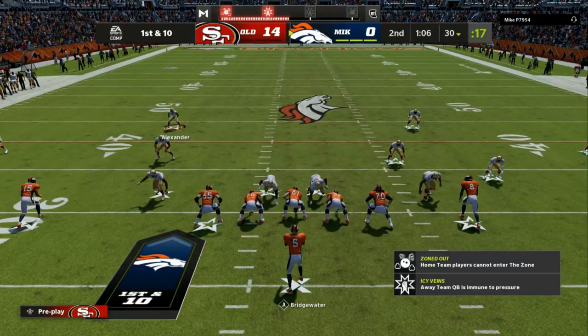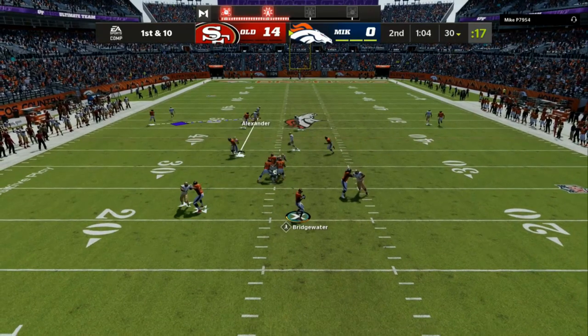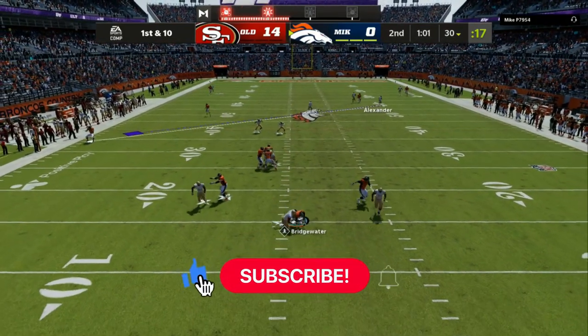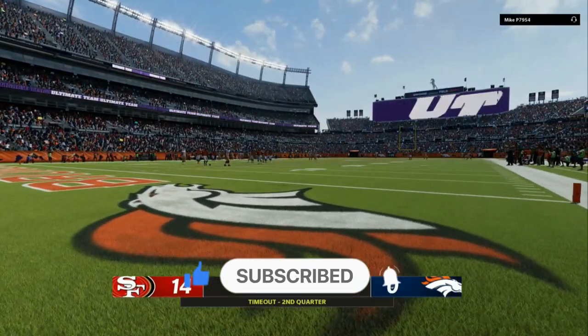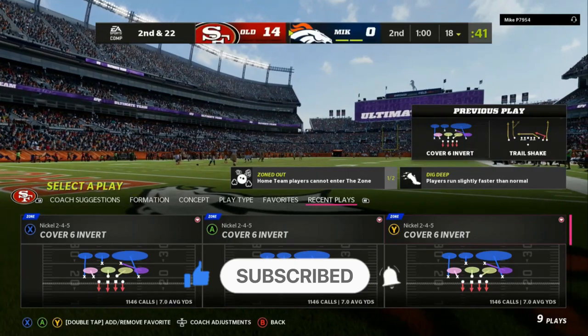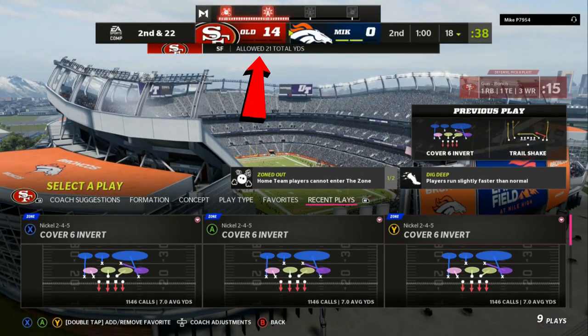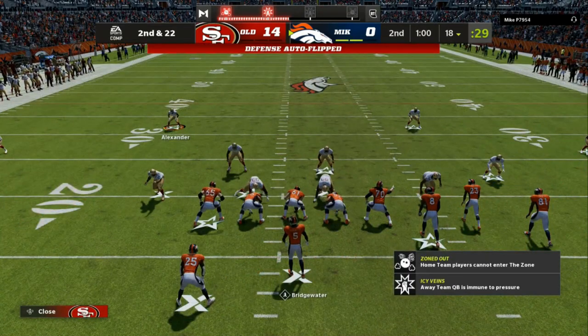With cover six invert I'm able to sit and watch whatever route breaks open and help that player out, because the AI is kind of crazy in Madden 22. I sit back with the purple zone on cover six invert. I'll go more into depth on adding blitzes on the Patreon and in the ebook, but here I'm showing you how I use the eight gap technique.